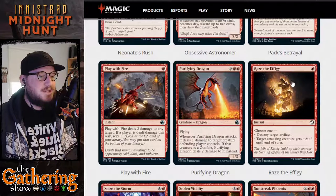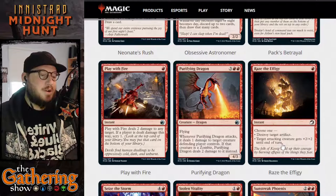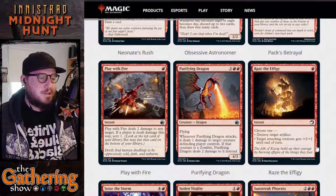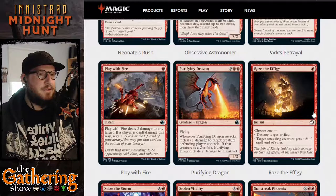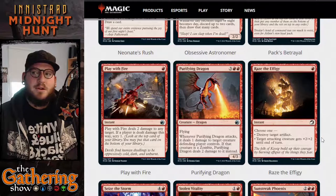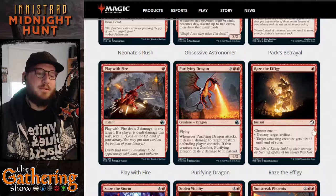The next red card is Raise the Effigy. For one red, you choose one: destroy target artifact, or target attacking creature gets +2/+2 until end of turn. That's pretty good — and it's actually a very green-style choice, but here it's in red, which makes it pretty fun.